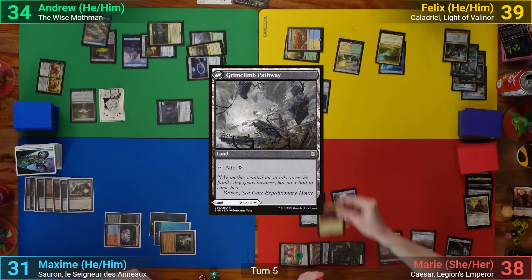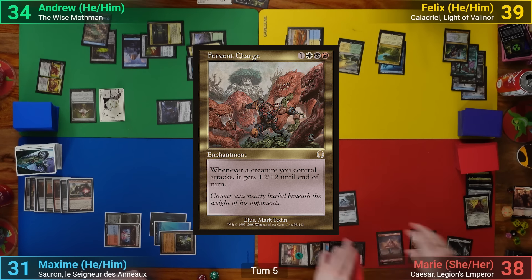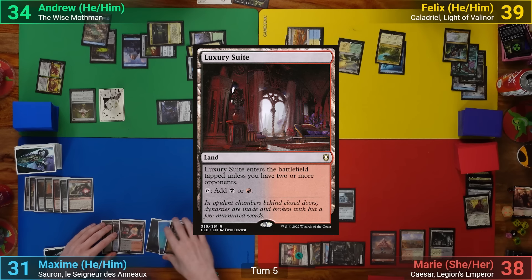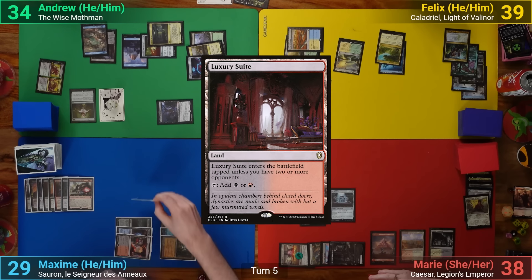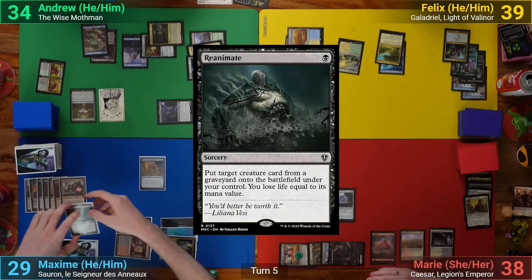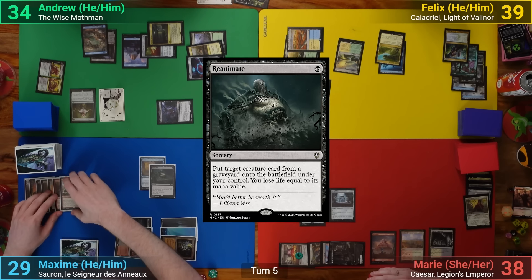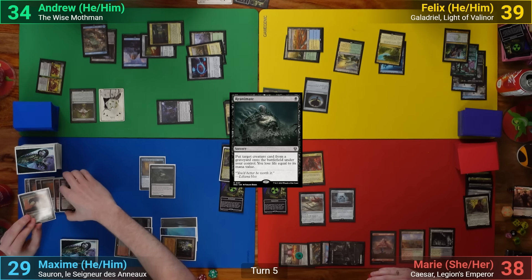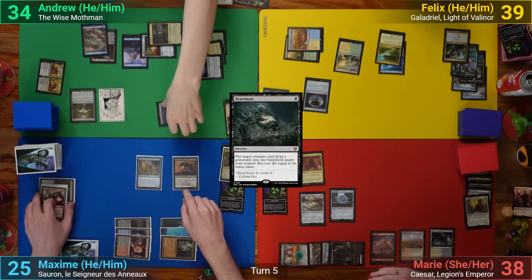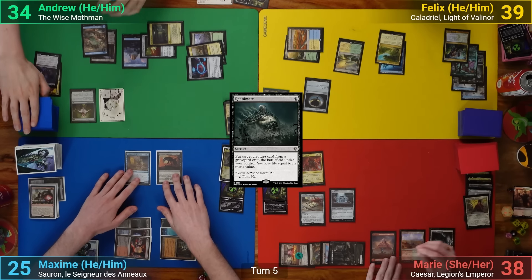Marie draws, plays a Grimclimb Pathway, and casts Fervent Charge. Max has a Luxury Suite for turn and casts Scholar of the Lost Trove, which comes in and casts Reanimate targeting the Ravenous Chupacabra — and as it comes in, he targets Tox Roll.